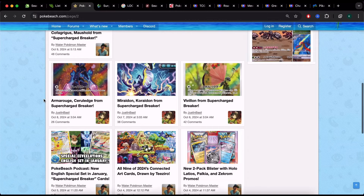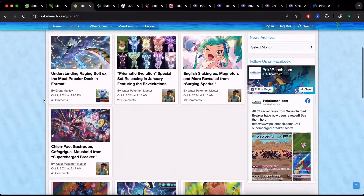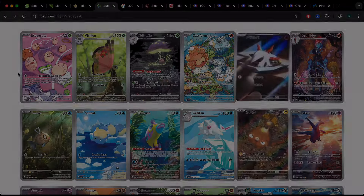Pokebeach gives Japanese information because they get their cards before we do. It leaks the cards in a particular set, set names, and when they're coming out, so you can plan accordingly. For example, if you love Evolutions, you might save your money just to open Prismatic Evolutions. If you really like a particular chase card, you might wait and buy that specific set to try to pull it.